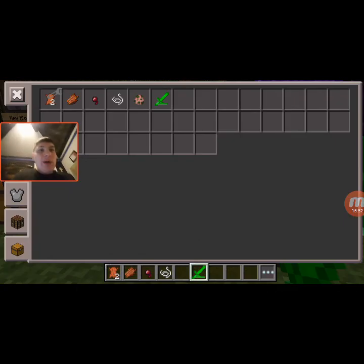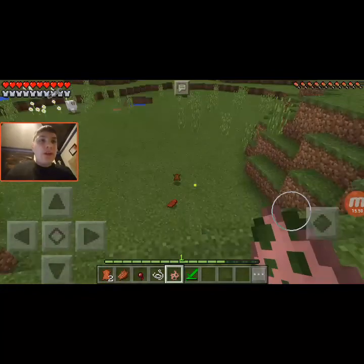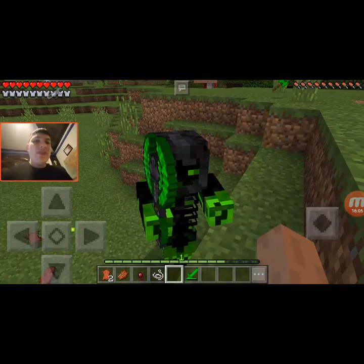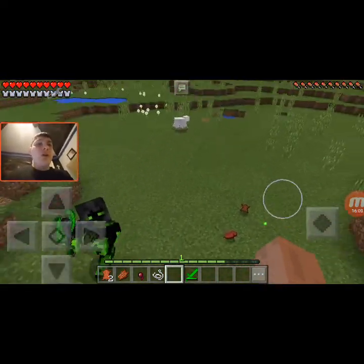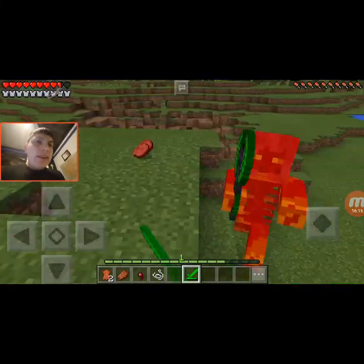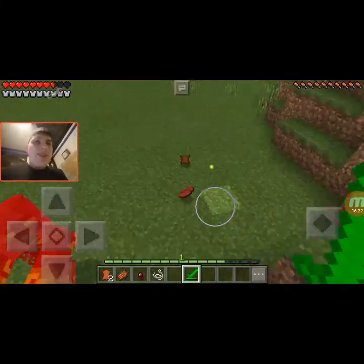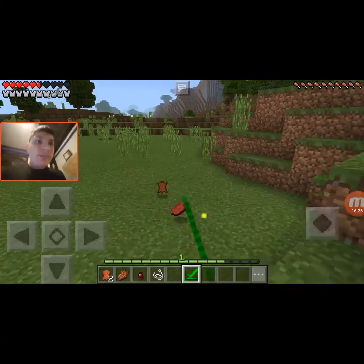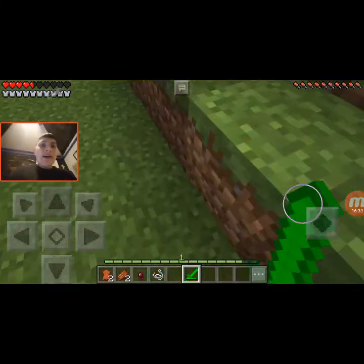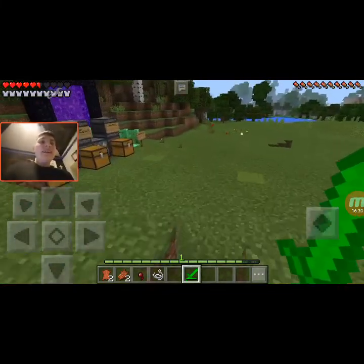Now we have the Green Ghost — this guy spawns in the Emerald Dimension. It's the Emerald Ghost, or the Green Ghost as the forums would call it. This guy has the Emerald Battle Axe Mark 0.5. He's also super duper quick — look at him. He's like a boss so be prepared to fight him. He has 90 health. At least I did not die while fighting him, unlike that spider earlier.